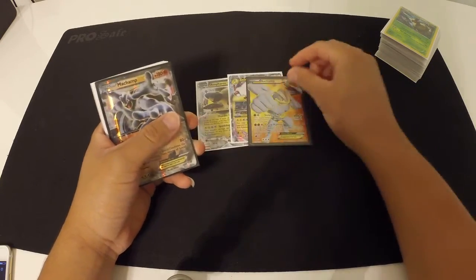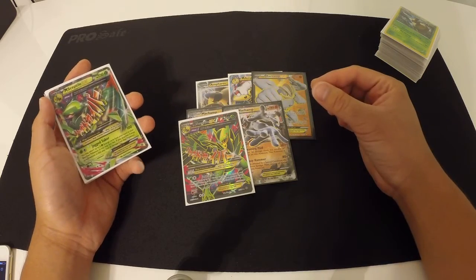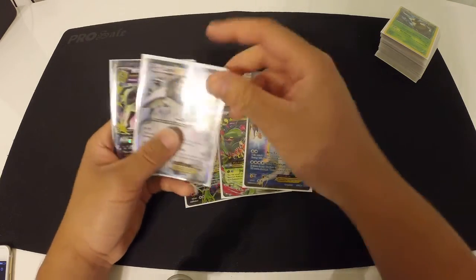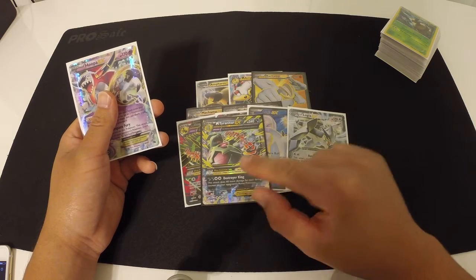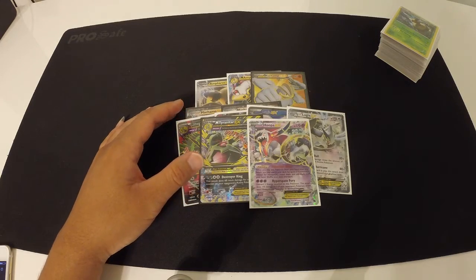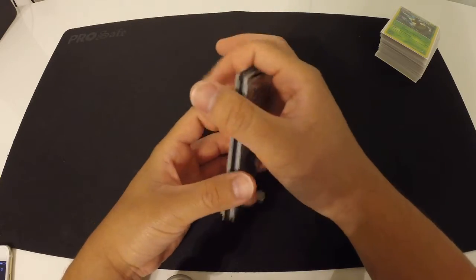I got Amphros CX Mega, another Full-Art Machamp, two Half-Art Machamp, Mega Sceptile Full-Art, Half-Art Lugia — this is a very, very pretty card — another Mega Tyranitar, so this one's for trade. These two are for trade, the Amphros are for trade, this Machamp is for trade, and then I have a Hoopa EX. My favorite card in the whole set was a Full-Art Hoopa, but unfortunately across all three boxes I didn't get it, so I'll probably have to trade for one or buy it.